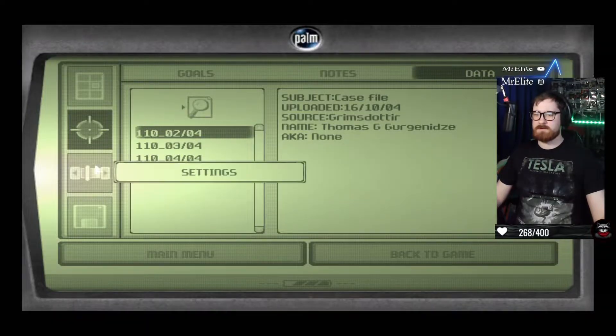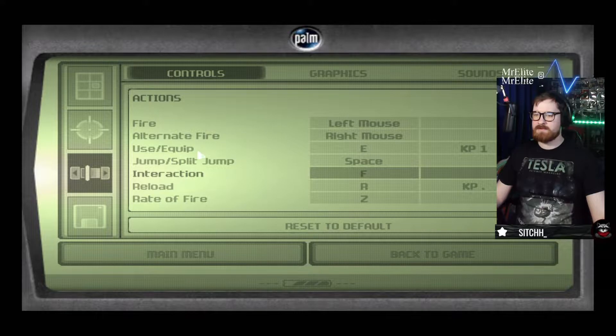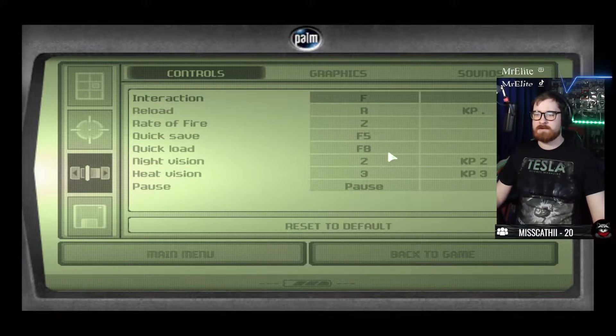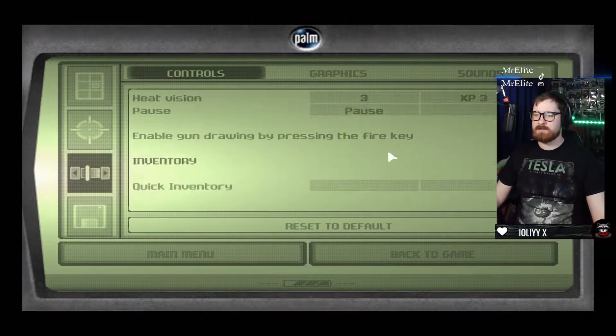Actually on second look - using equipped is that one, and for quick inventory it says Q. Time to go to work.